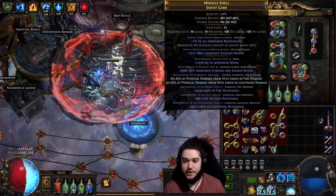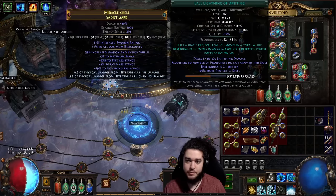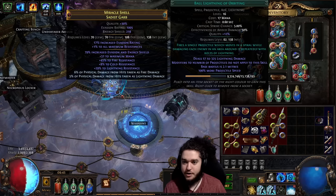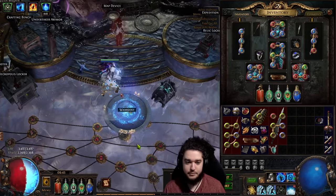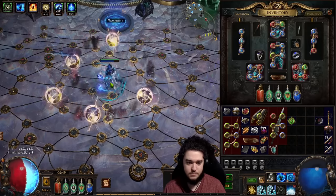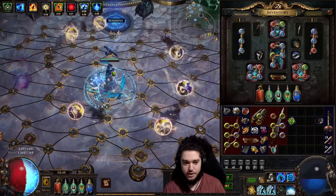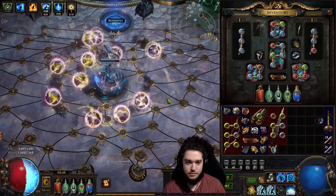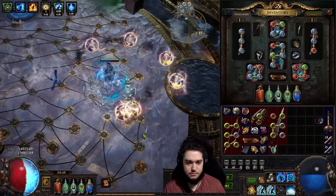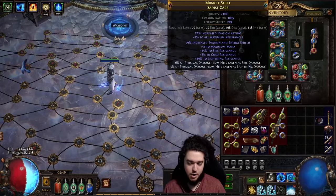Over here is my really basic 5-link — need to get a better one with Suppression for sure. The setup is Inspiration, Archmage, and Ball Lightning of Orbiting, which I got quality on. Then Slower Projectiles and Lightning Penetration. If you don't have Slower Projectiles on this, the problem is the balls fly a little too far — the outer balls can't hit the inner side. With Slower Projectiles they stay closer in. The 6-link is probably going to be Spell Echo.